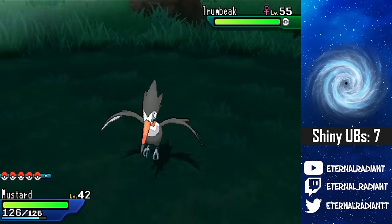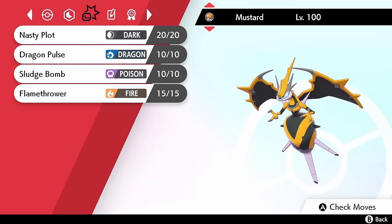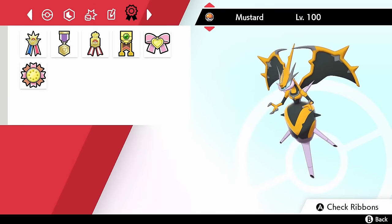That is so clean — that is one of the cleanest shinies I've ever seen. This is one of the best shinies in the game, by far. I don't know if I like Poiple or Naganadel better — I think I like them both equally. This is Mustard, my Shiny Naganadel, rocking a Timid nature with max special attack and speed, along with a Nasty Plot moveset.